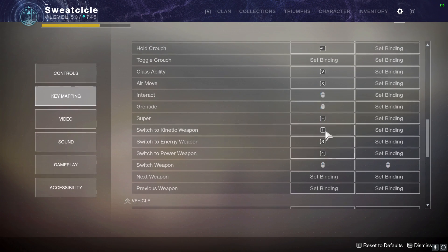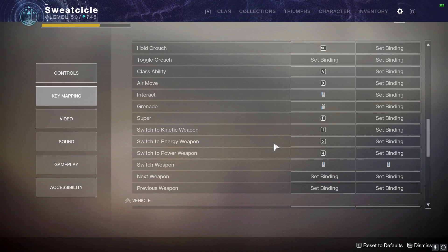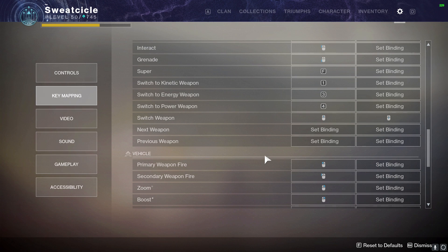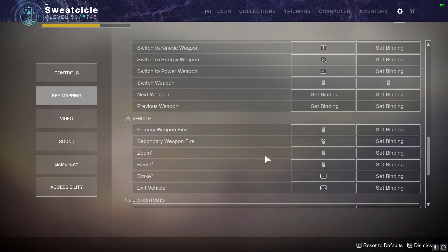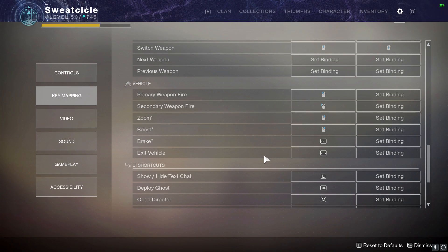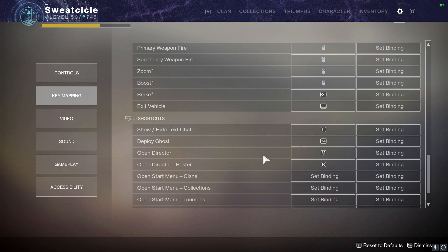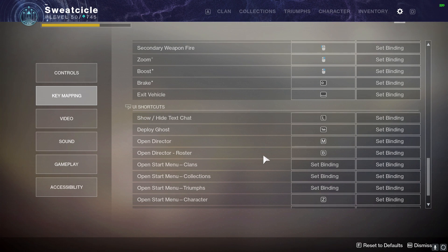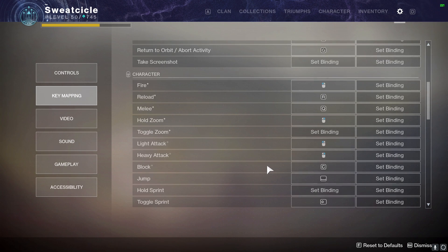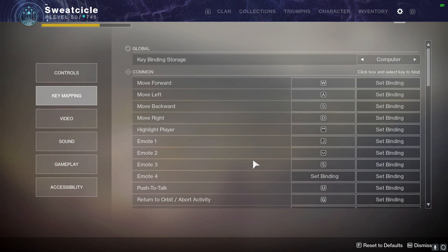Next: switching weapons with number keys rather than the mouse wheel. This helps your brain focus on aiming and shooting with your mouse instead of doing too many things with it. The keybinds you'll just have to feel out for yourself. Take a few things from my keybinds, test them out, see if they're comfortable — it's going to depend on your hand size and finger length. I actually just changed my keybinds recently and I'm still getting used to them, but I really like where they're at right now.